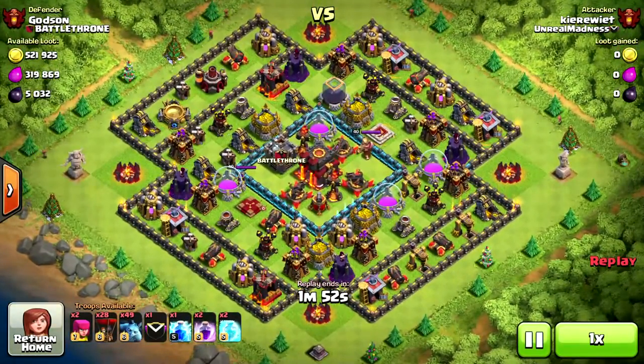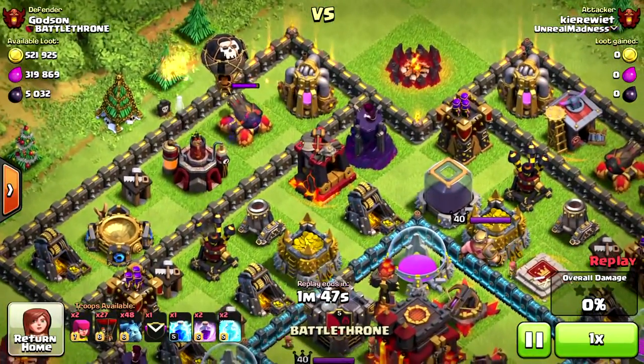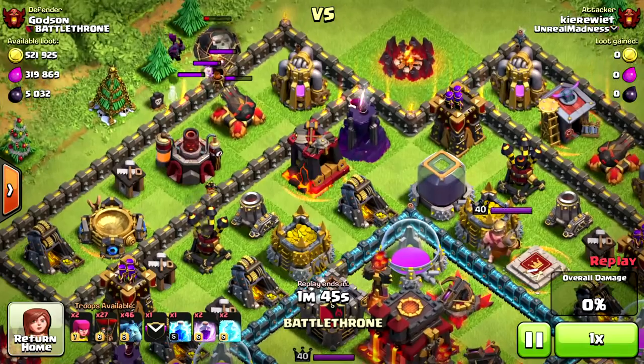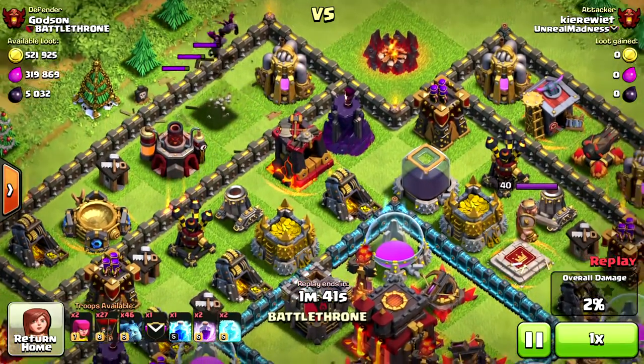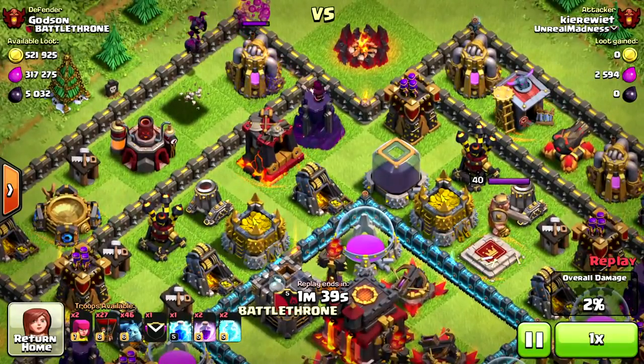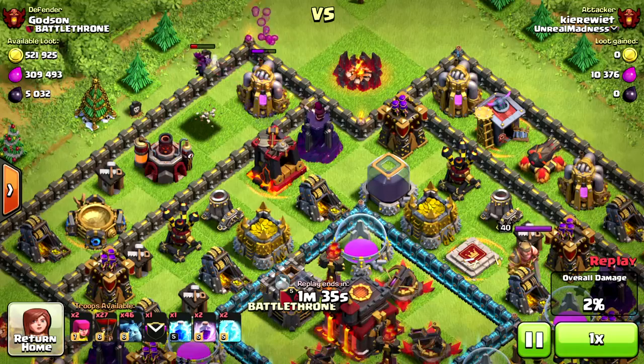Let's get on to the next one — oh, balloon parade! No thank you, I don't want any. Take your troops with you. Good thing I — actually I do have loot, 500,000.